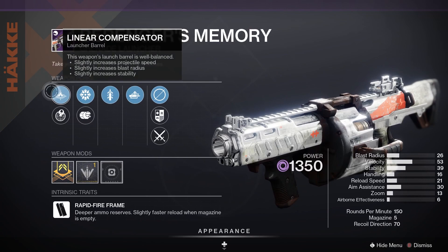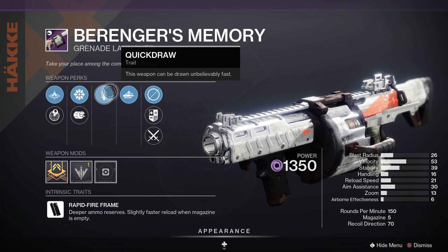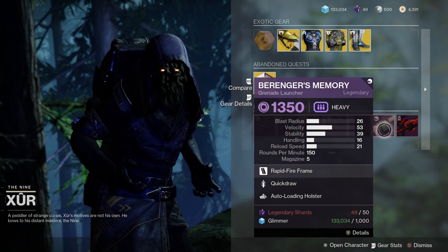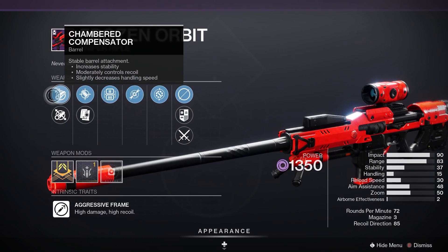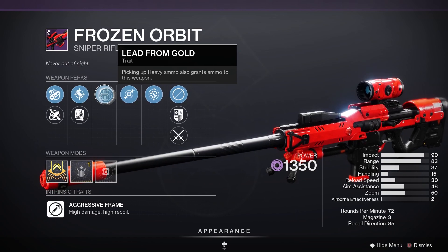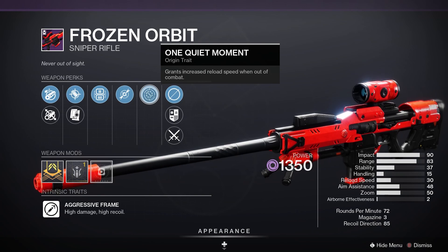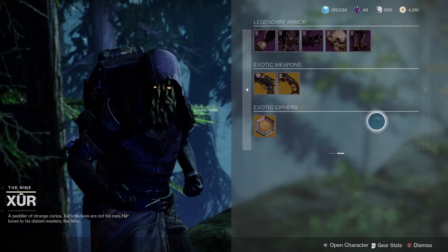Next up, Behringer's Memory. Linear Compensator, Spike Grenades, Quick Draw, Auto Loading Holster — very good looking weapon, that one. Finally, we have the Frozen Orbit. It could be a decent one for PvE. Chamber Compensator, Accurized Rounds, Lead from Gold, and Dragonfly. Of course, we've got the One Quiet Moment there for the Origin Trait. Those are your Legendary Weapons.